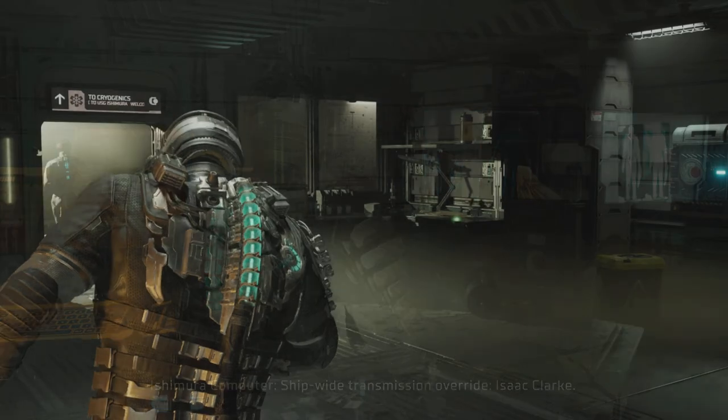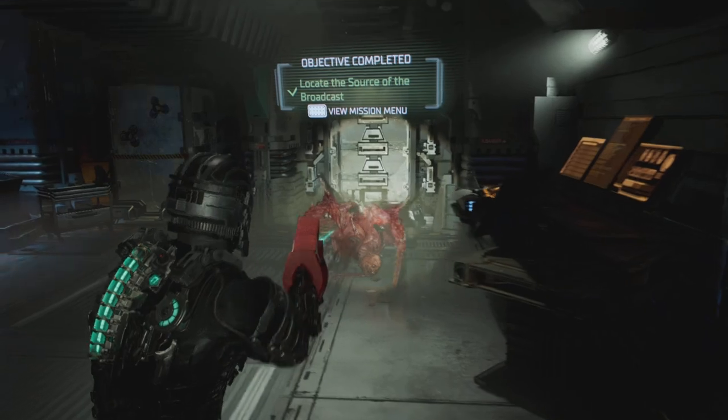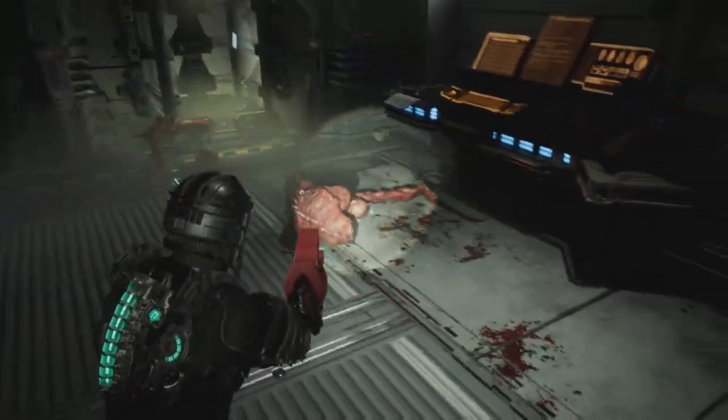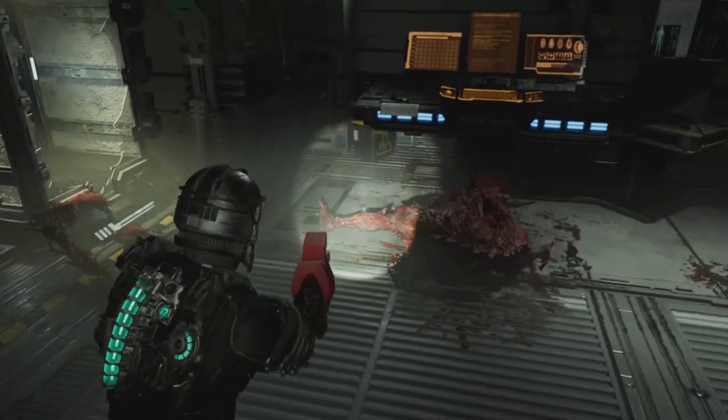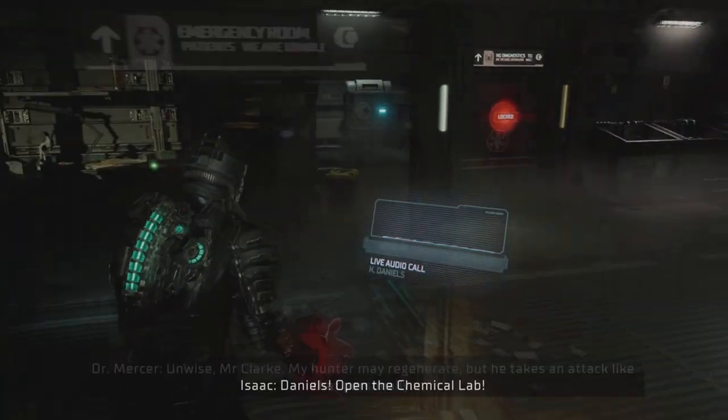You get the Hand Cannon once you visit a shop in New Game Plus mode. It will kill absolutely everything in one shot — it has unlimited ammo, takes off limbs instantly, and one-shots every enemy. So far it has worked on every boss I've encountered, as you can see here with the Hunter.